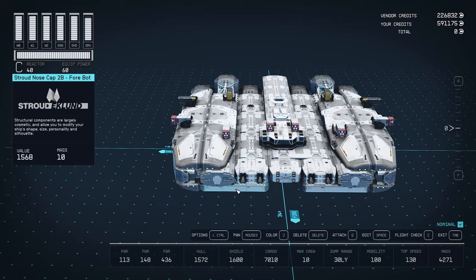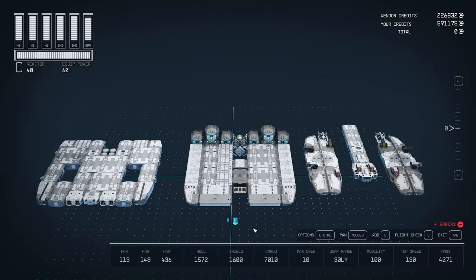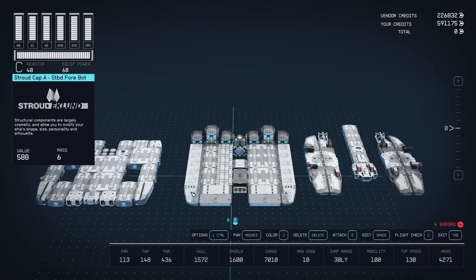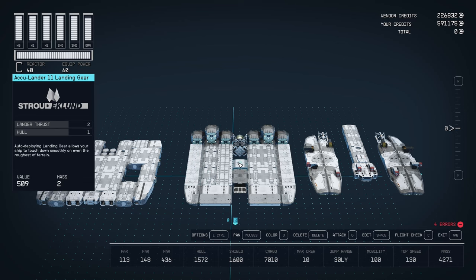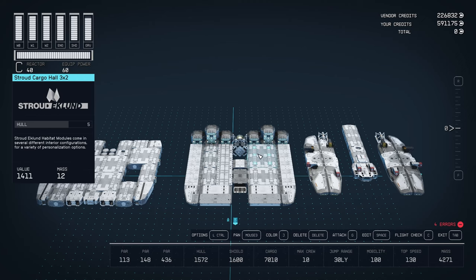Let's tear it down and look at all the pieces. Here we have it in 3 levels. On the bottom level we've got the nose caps — A and 2B variants. We've got 5 Acculander 11 landing gear on each side and one in the center. We've got the all-in-one berth 2x1 A, living quarters 2x1, and all-in-one B on this side. We've also got the 2x2 cargo hall, 3x2 cargo hall, and a 1x1 companion way over here.